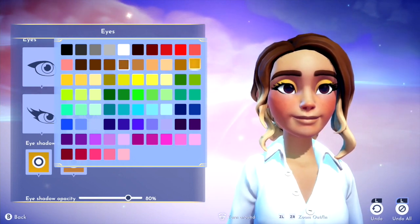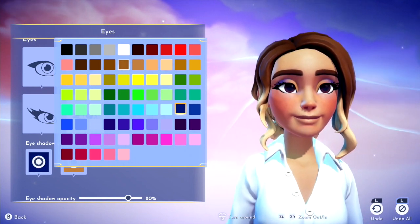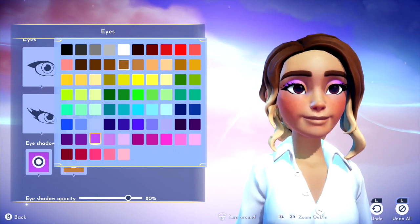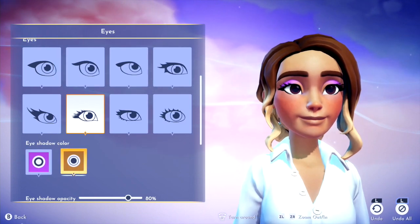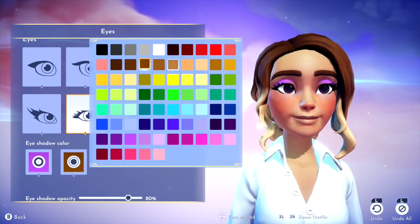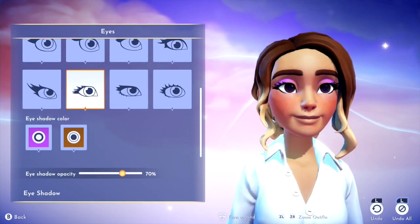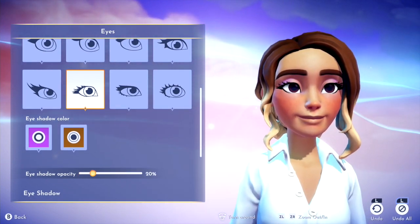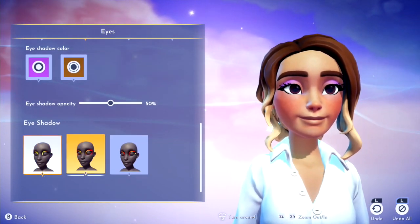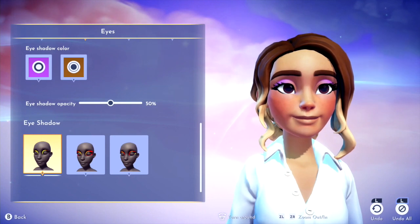I'm going to mix with this a little bit. That's actually kind of fun. Do you like lavender? I'll go with that one. Let's make it a little... right there's good. I can turn that down a bit so it's not so crazy. Perfect. That is too much — way too much. I'll go with that one.